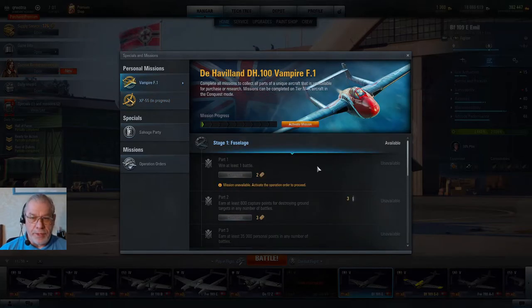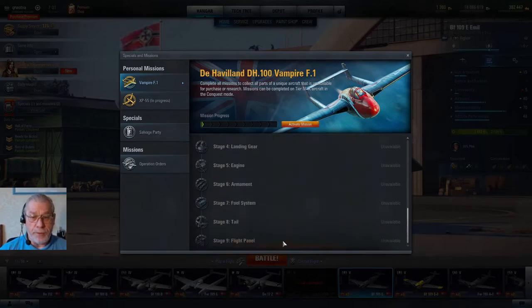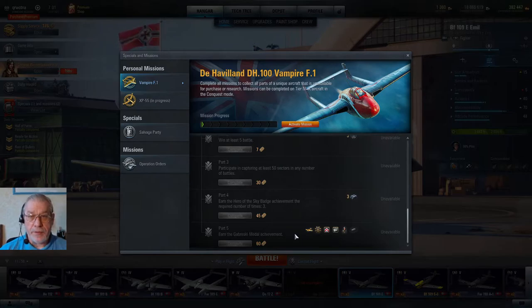The missions for the Vampire work in exactly the same way, but as it's a Tier VIII aircraft, the requirements are generally harder. For instance, the last part for the Vampire is earning a Gabreski Medal, which is certainly a lot harder than earning a Marseille Medal, and unsurprisingly that will set you back 60 tokens to skip.